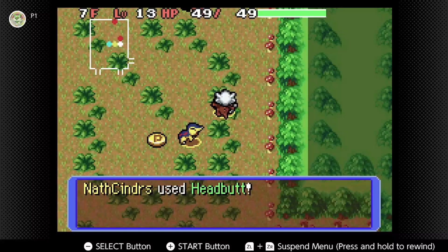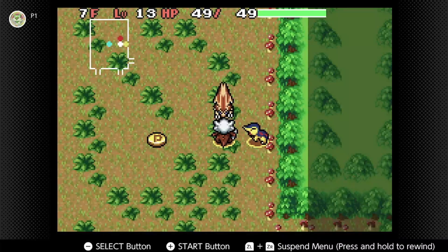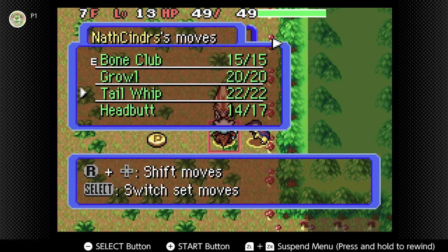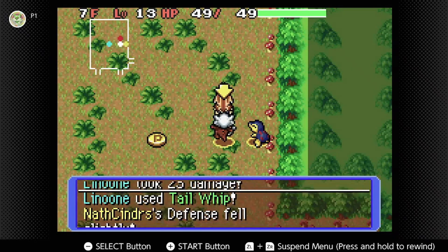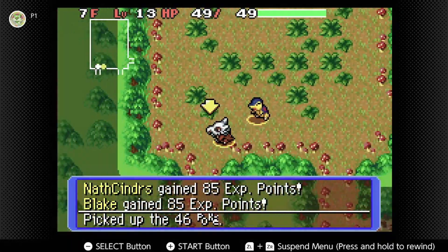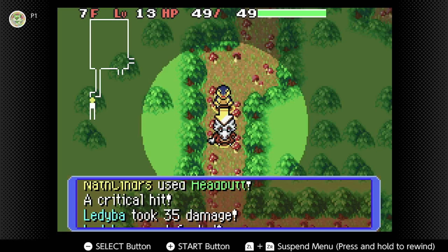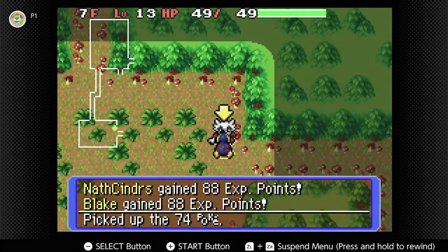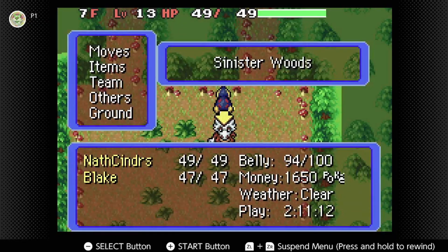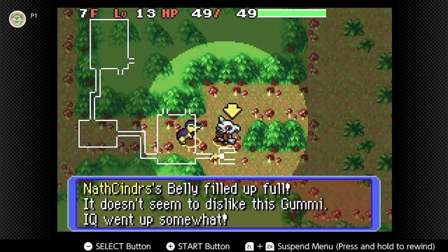There's a Shroomish and what looks like a Linoone. I need to check — even if we could recruit Zigzagoon, I don't think we can recruit the evolved forms. We need to get to Ledyba — we can recruit Ledyba! I kind of wish we'd gotten Sentret though; it means one less Pokemon to worry about later on. Another Gummy — there's a lot of Gummies. I think orange or brown Gummies are favoured by Ground types.